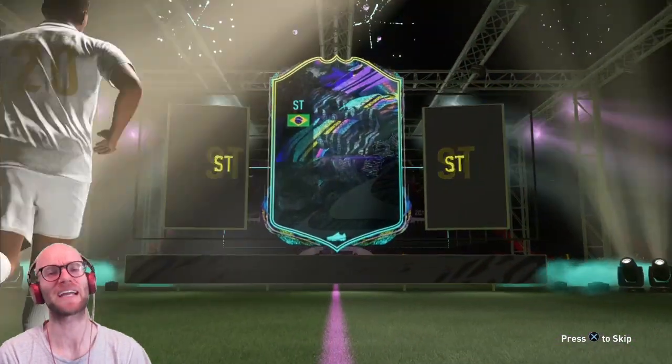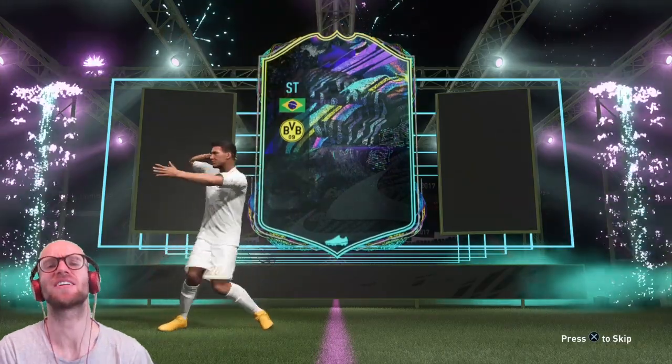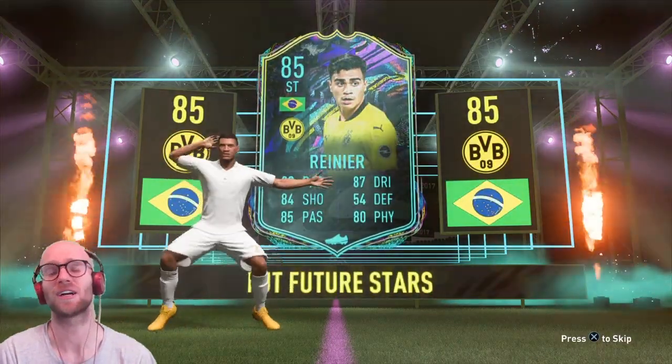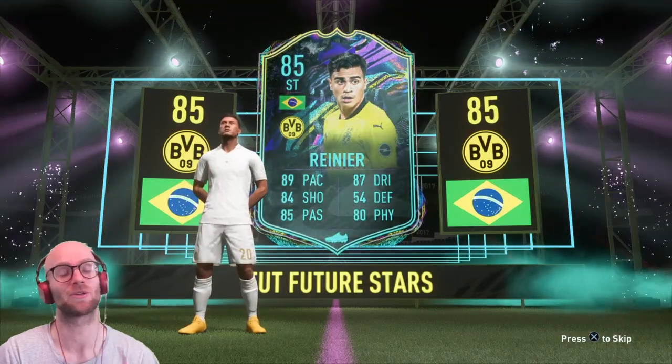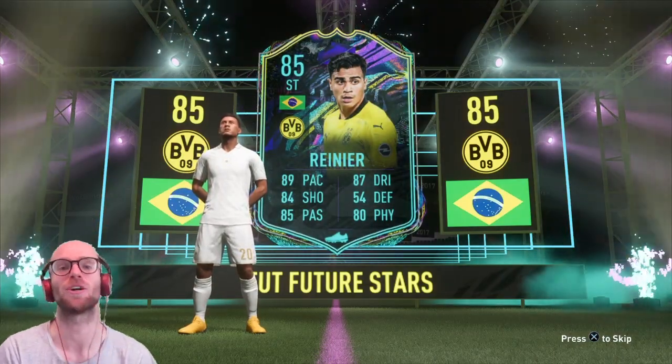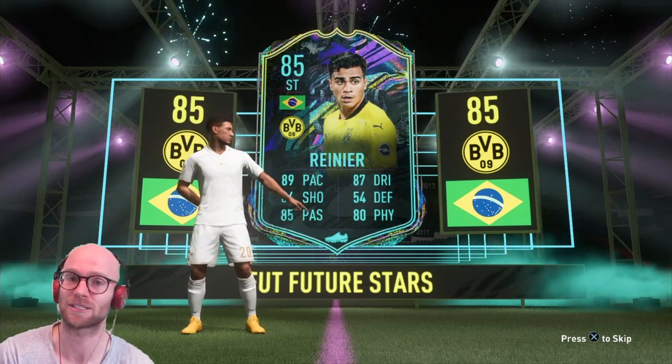Welcome back to a brand new FIFA 21 video. In this episode we're going to take a look at the Rainer objective. We're going to make the best Bundesliga squad possible for managerial masterpiece — it has to be 77 rated and on 100 chem — plus we're going to drop the 85 Rainer in there as well.